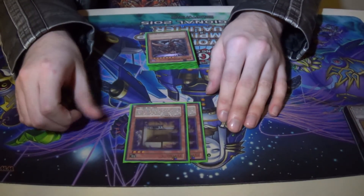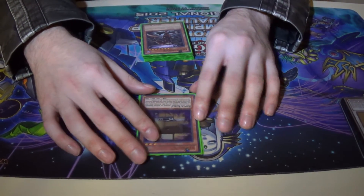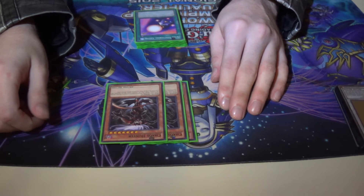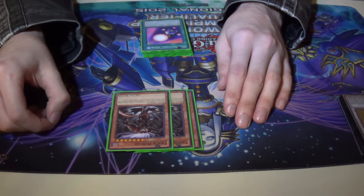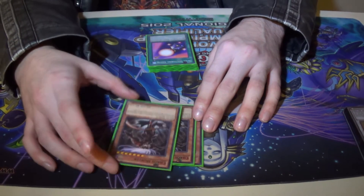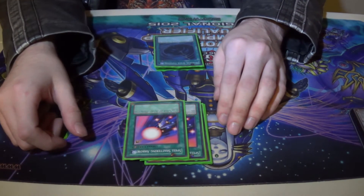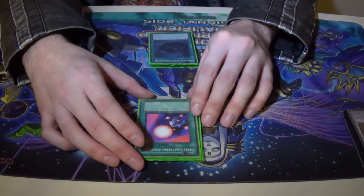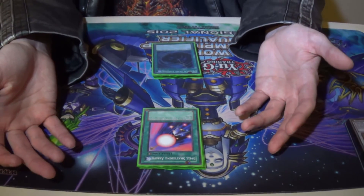Two Flying C to stop your opponent from at-seal summoning, because that does happen. Chaos Hunter is nice — your opponent goes E-Telly, you discard Driver, you special summon Chaos Hunter, you laugh. Your opponent cannot remove any cards from play, and you have a 2500 beat stick on the field. Spell Shattering Arrow, because I hate Pei-Pei. It destroys all face-up spell cards your opponent controls and deals 500 for each one. They set up their scales, you pop scales. They do it again, you have another Spell Shattering Arrow face down.